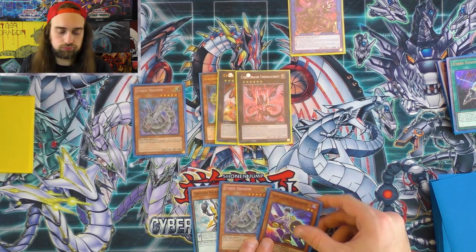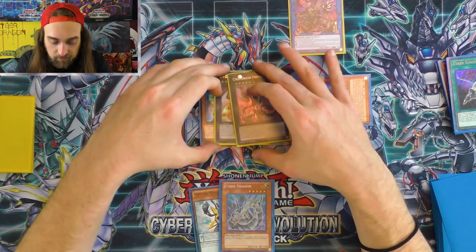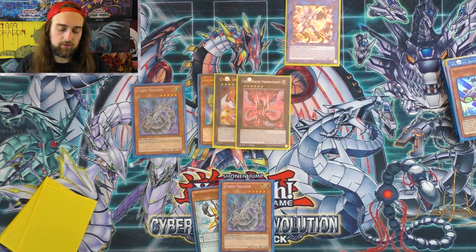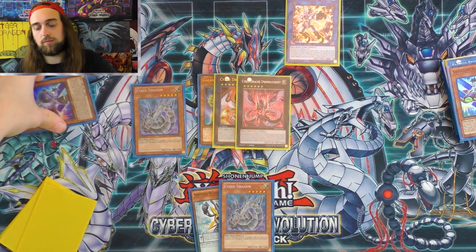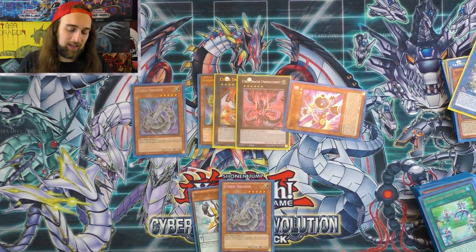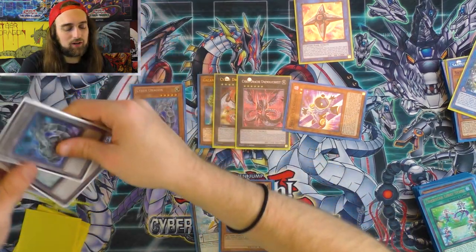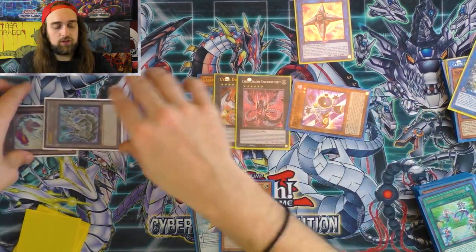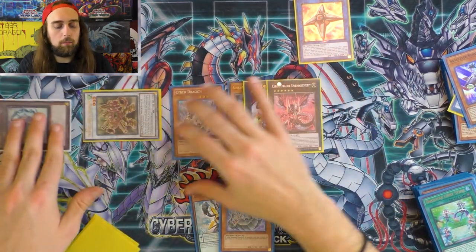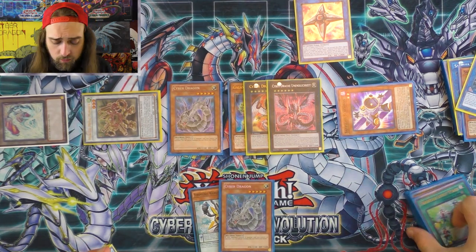Let's go ahead and special summon off of Skull Dread. Use these two — Needle Fiber, Needle Fiber — summon Satellite Synchron. Those two, boom, boom. So this is where we are: we've already activated Skull Dread this turn, we've already activated Nova's effect and special summoned. This was a pretty weird hand, and I wanted to play out a really weird hand — but we're still trucking.